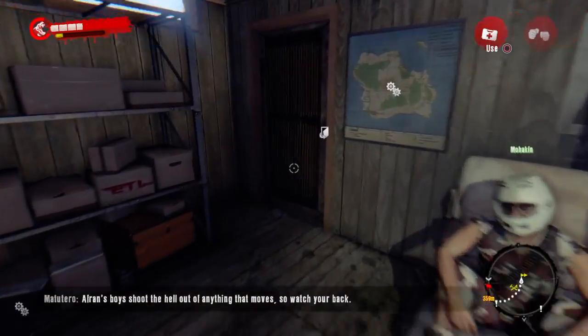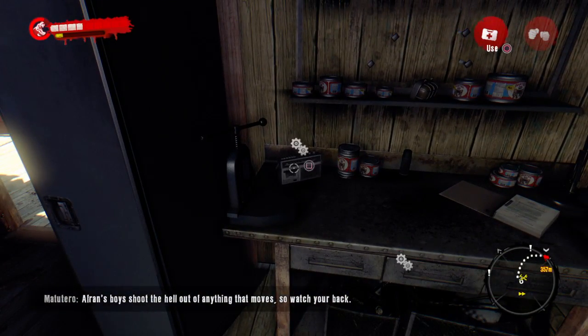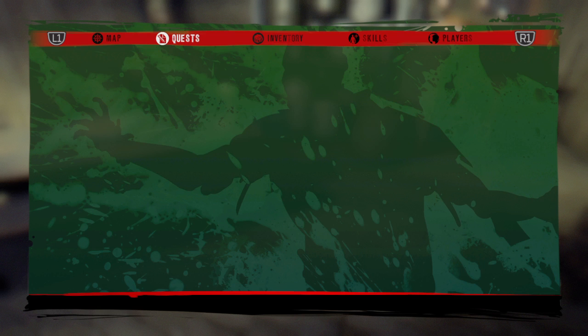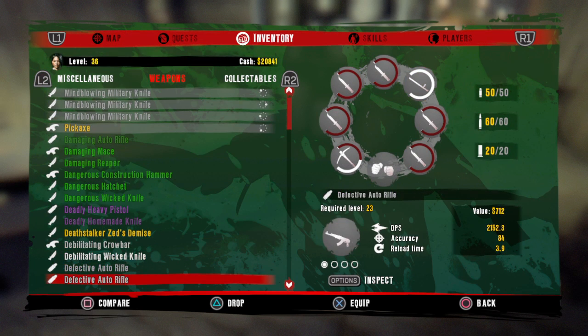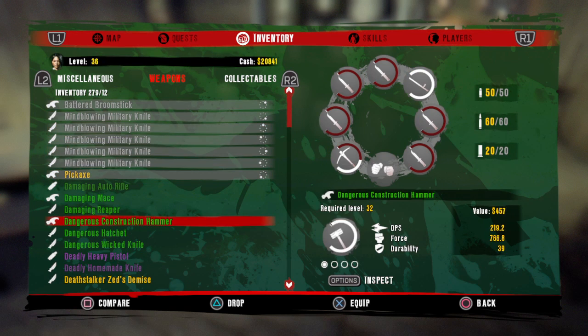Hello, what is going on guys, it is Silent Skin Care and I'm playing Dead Island. I'm going to be showing you an unlimited inventory glitch. If you have a look at my inventory, I've got 279 out of 12. I'm going to be showing a glitch on how to get unlimited of one item.